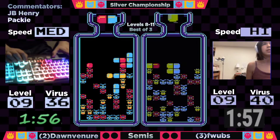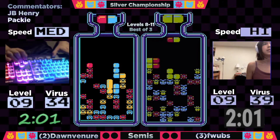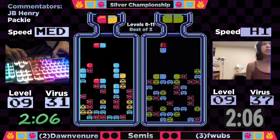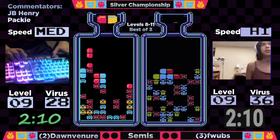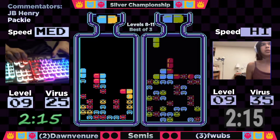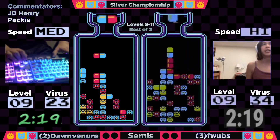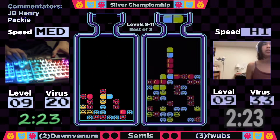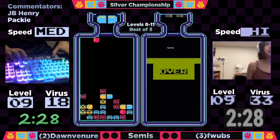We are off here — it's a three virus difference. Good boards for both players with a lot more double opportunities on Dawn's side of the board, but Flubs has some good doubles of her own. She is establishing the Packy camera strategy, not being completely on the camera — it's a good strat to play. And a big misdrop from Flubs! That could be trouble. She might have an early top out here, and she is going to take a top out. I think that's a smart play.